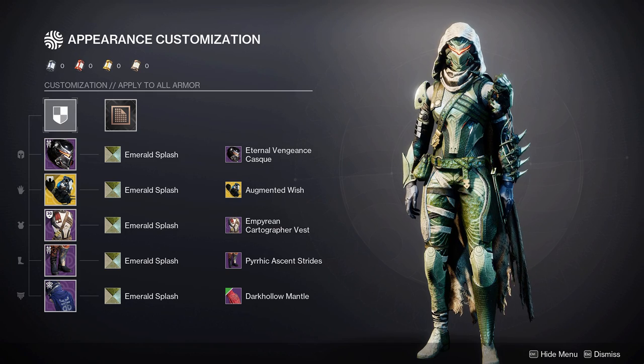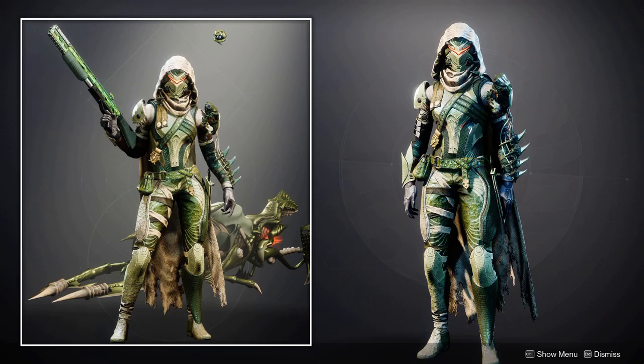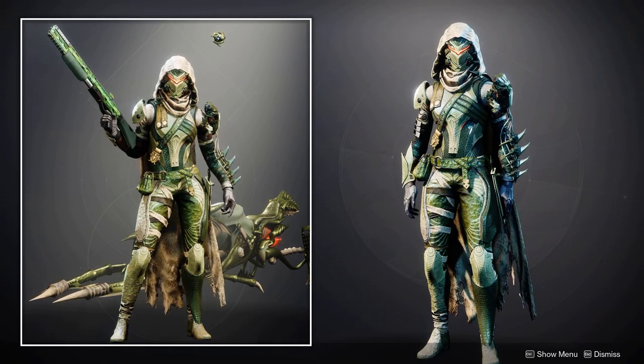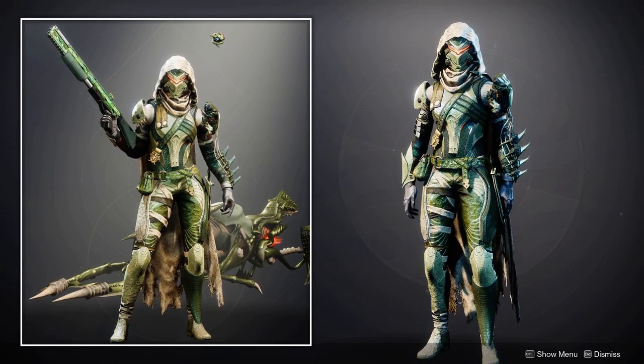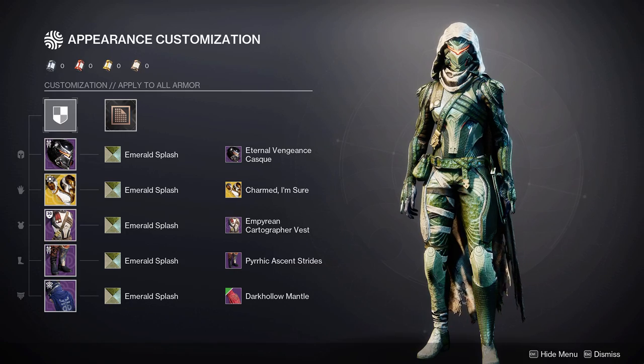I also forgot to mention that this set looks amazing with the young Ahamkara spine ornament. The side with the darker green plating is consistent with the boots in the set — the left hand side uses more plating with the darker green whereas the right side has less plating with a lighter green. Let me know your thoughts on my snake themed Hunter set in the comments below.